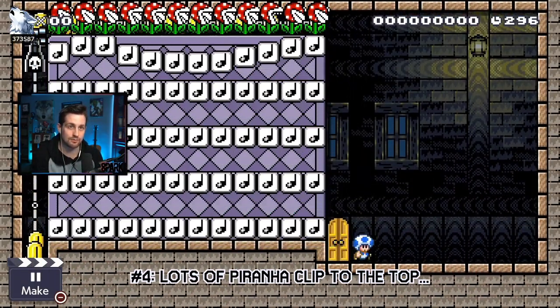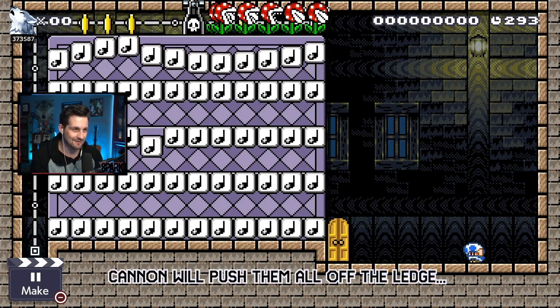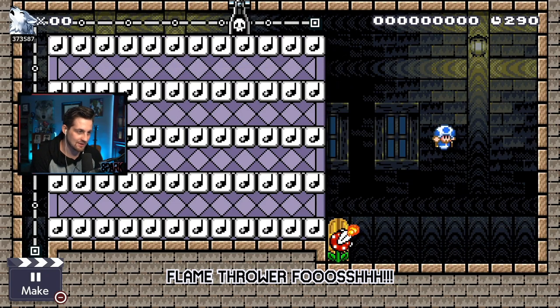Glitch number four: all of these piranhas are going to clip to the top, which is pretty cool. The cannon is going to push them off the edge, and what's even cooler is the flamethrower effect that they create when they start shooting at you.